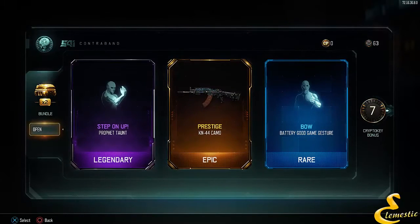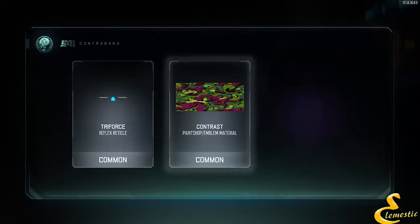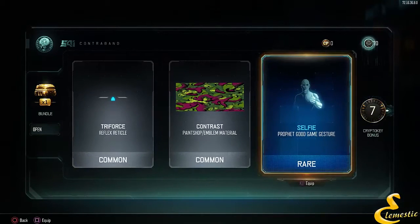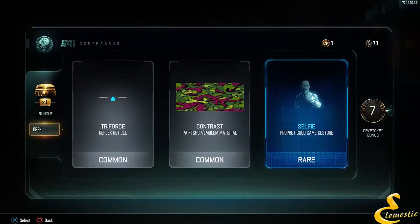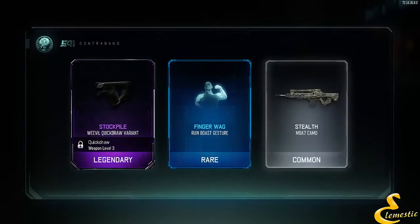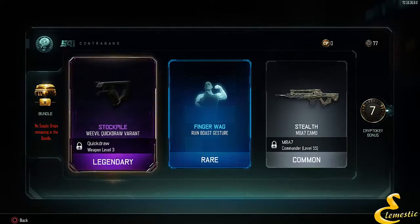Legendary, legendary - that's a nice camo for the KM44. I don't really use that gun right now but once I do, that's the camo I'm gonna have on it. Common, common, rare - selfie? They have a selfie one, that's pretty cool. Legendary, rare, and common. No supply drops remaining in the bundle.